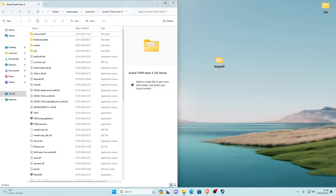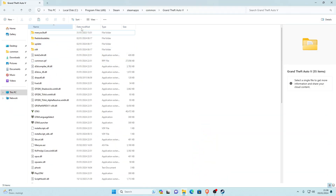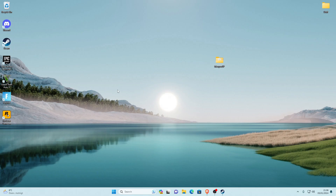Go ahead and refresh your game directory. Close the MenuSP folder and delete anything you don't need. That's the installation done — you can now go ahead and launch the game, and I'll show you how to use it once we're in.